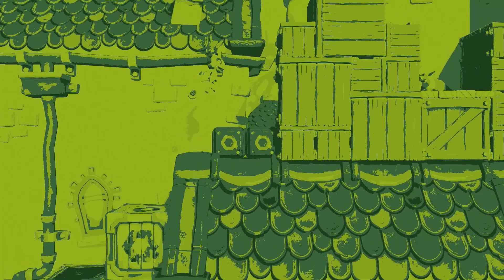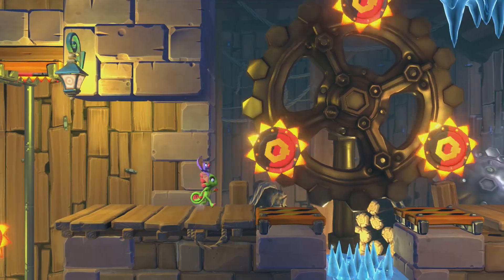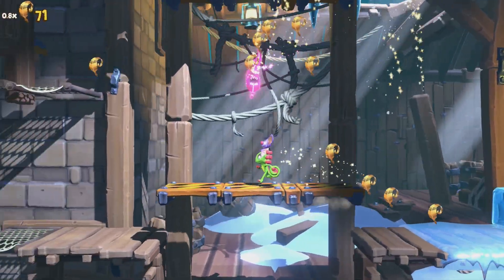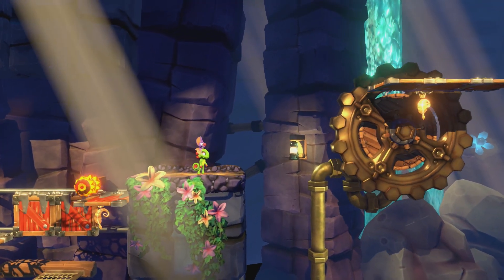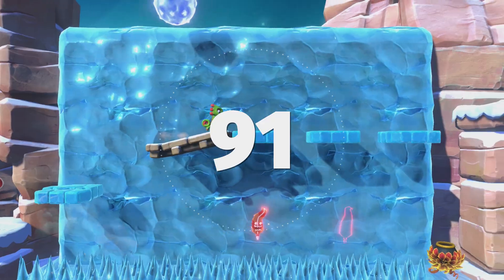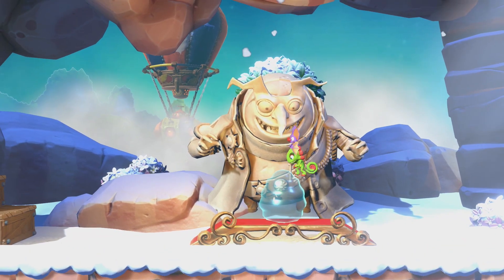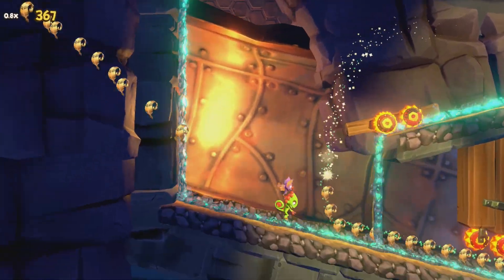With charm, wit, and brimming with positivity, Yooka-Laylee and the Impossible Lair is a fantastic new direction for Playtonic's dynamic duo. It features classic gaming tropes while remaining fresh, simple yet fun puzzles, responsive and easy controls, and a difficulty curve which feels tough but fair. This is a love letter to side-scrolling games while still being wholly unique. It has amazing underwater controls, a pun-filled sense of humor, and some of the best music I have heard in gaming to date. Yooka-Laylee and the Impossible Lair strikes gold, and I can't wait to see what the future has in store for their next adventure.